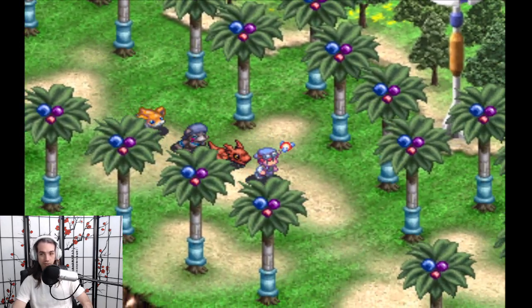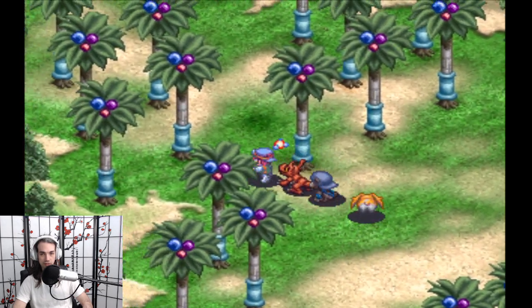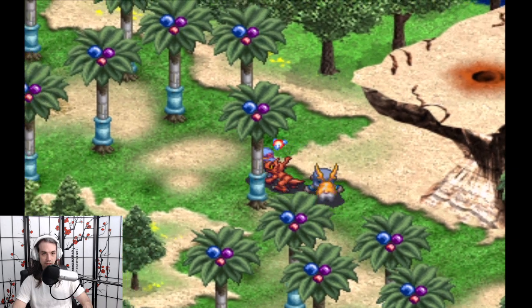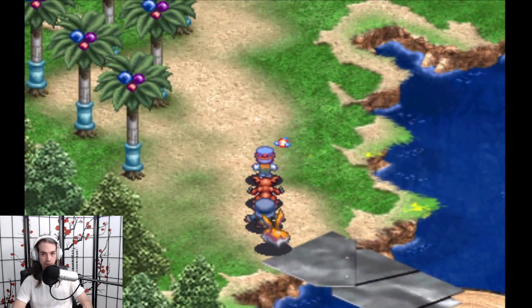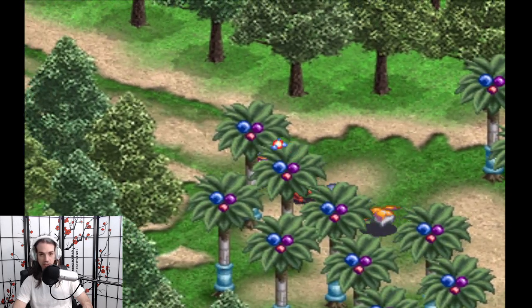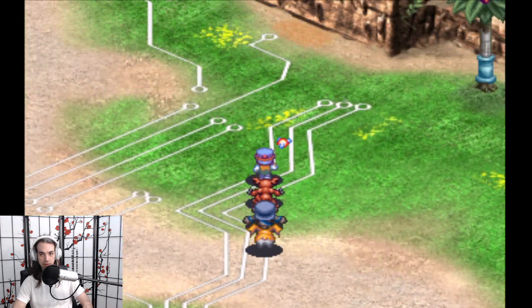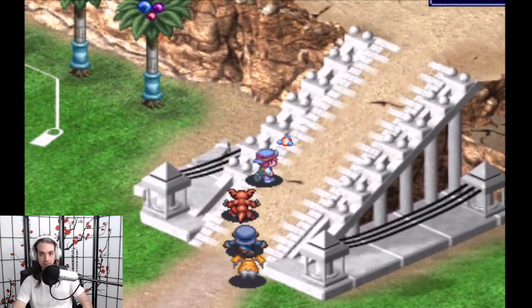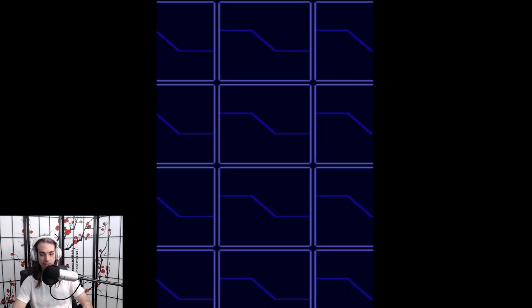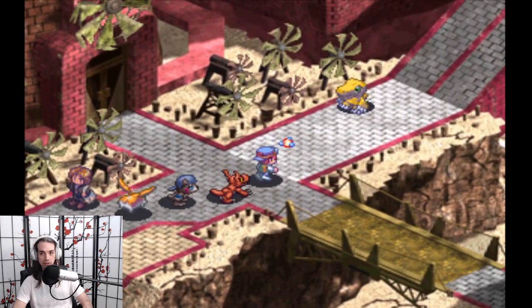Now we're going to head through the Kicking Forest and make our way to Seiryu City, where there's a lovely little Agumon who's going to give us a juicy piece of information. Isn't it nice when NPCs actually help instead of just repeating the same pieces of lore over and over? He's great — he repeats the same piece of useful information every time.